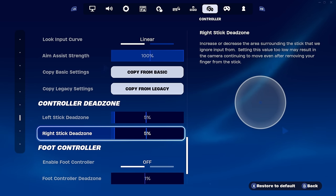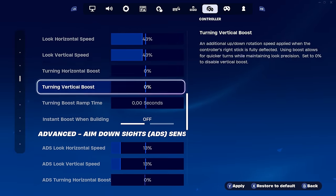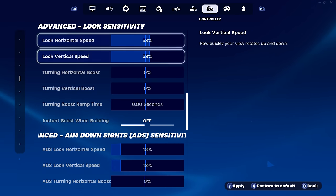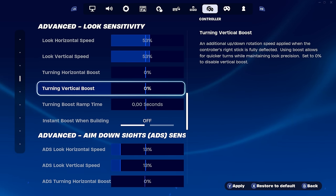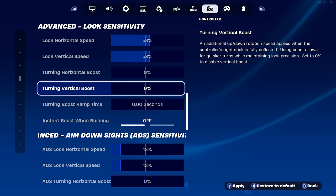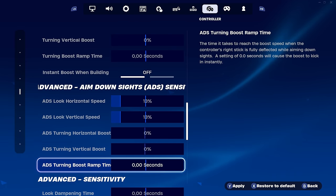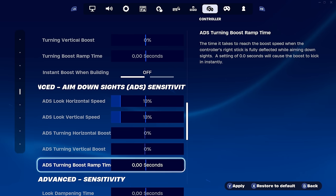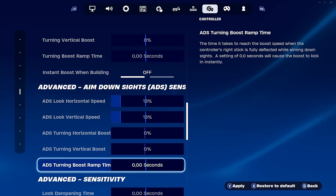If you have a lot of stick drift, turn dead zone to 10% each and increase horizontal and vertical speed to 53% each — this will reduce input delay while also reducing stick drift. However, if you don't have stick drift, go back to 43% each with 5/5 dead zone. It's very important that you tweak your own sensitivity — use these as your base, and if it feels too fast or too slow, adjust to find your perfect sensitivity.